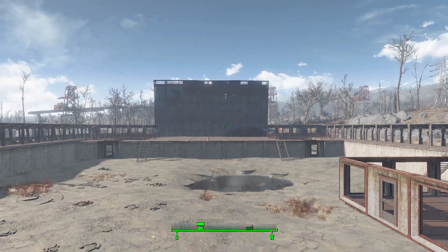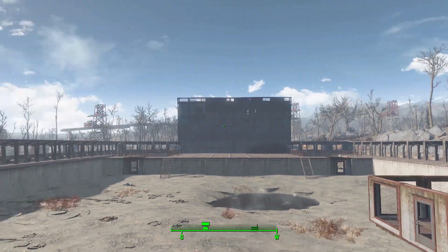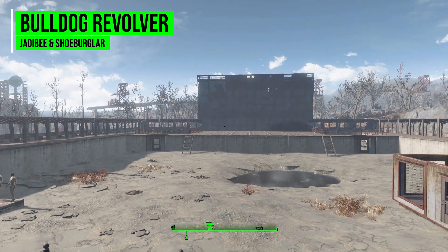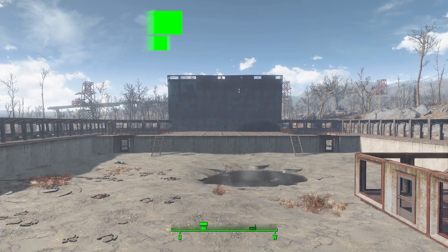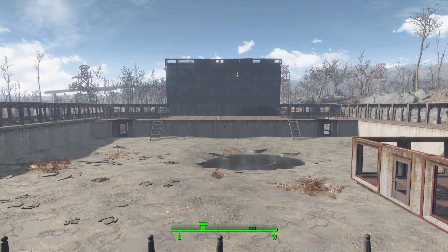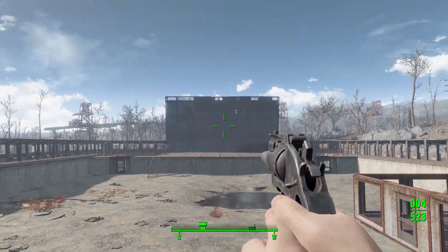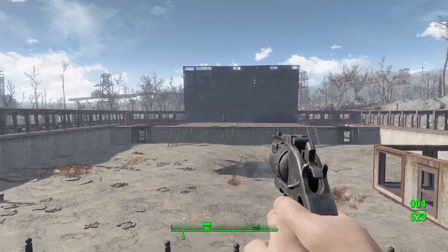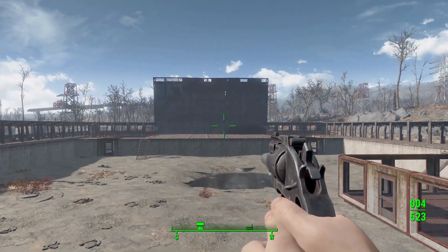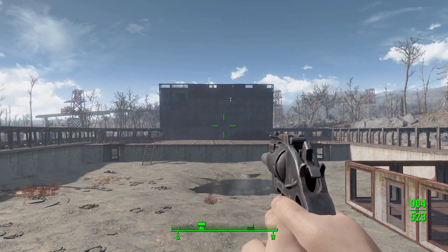Hello and welcome back to my Fallout 4 mod spotlight series. Today we're having a look at the Bulldog Revolver mod, which is being made by users Jadeby and Shoe Burglar. This mod adds the new Bulldog Revolver into the game, but that's not it — you also get another pistol by the name of the PM Eagle, which we'll have a look at in a moment. These are some fun new handguns that fit in pretty nicely into the Commonwealth.